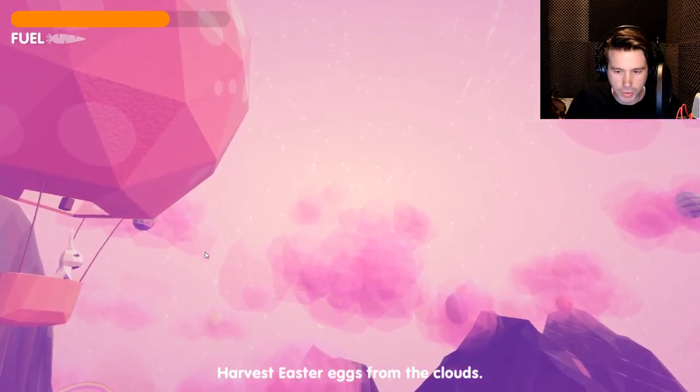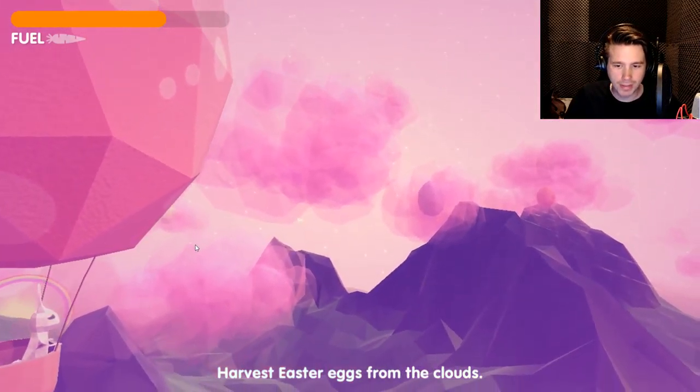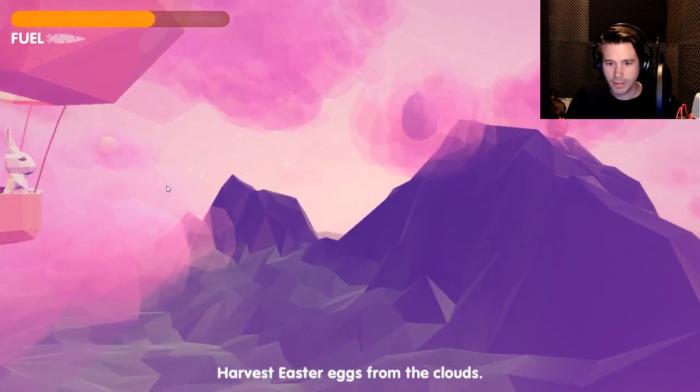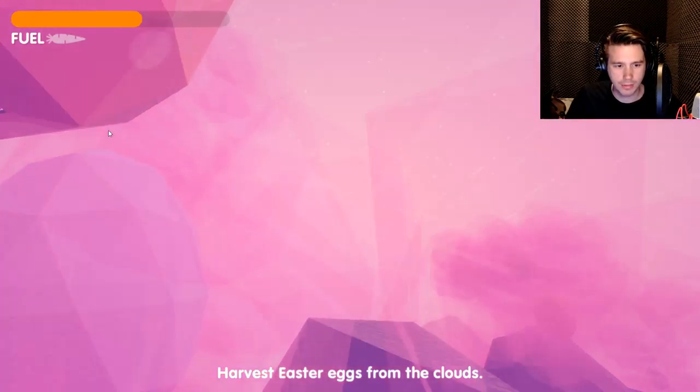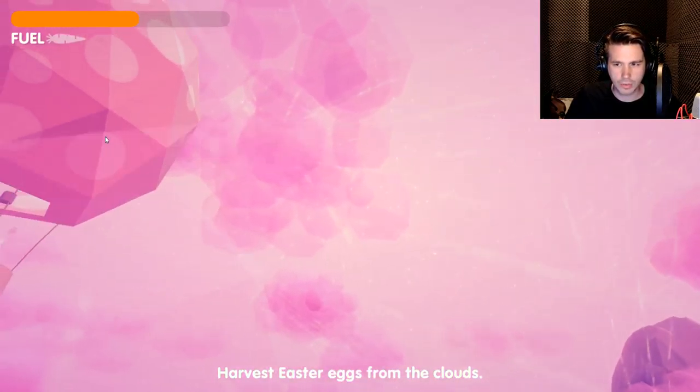Let's grab an egg. Can I turn around? The description of the game said that the camera follows the direction the balloon is going — I'm not sure if I see that. And why is the mouse cursor there? Can I not move the camera? Grab the carrot — that's a big-ass carrot!